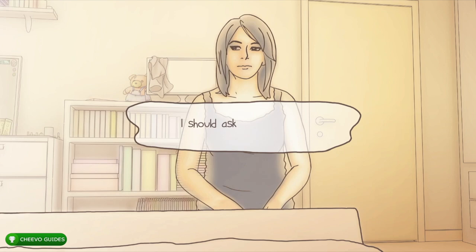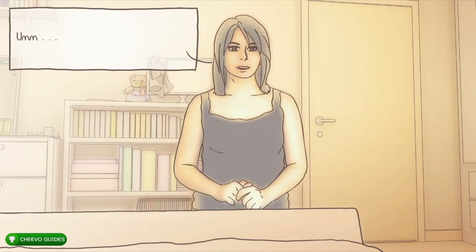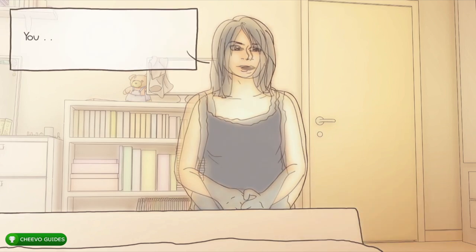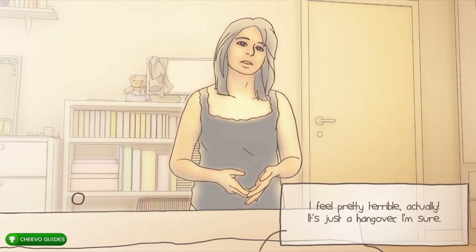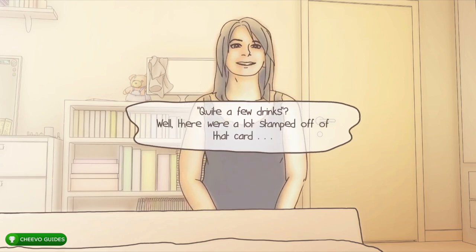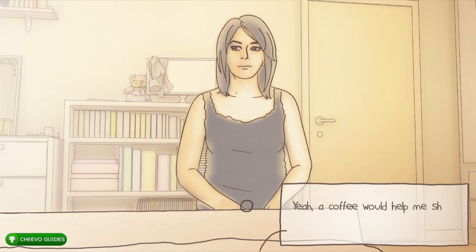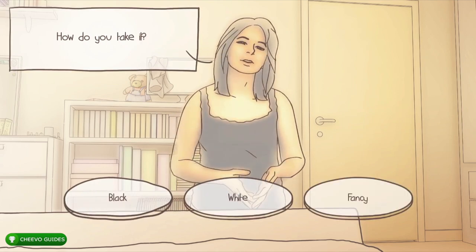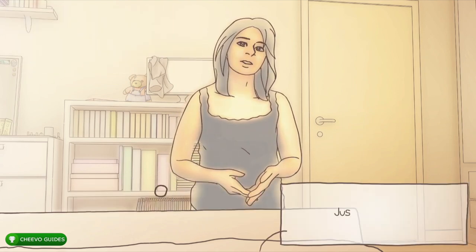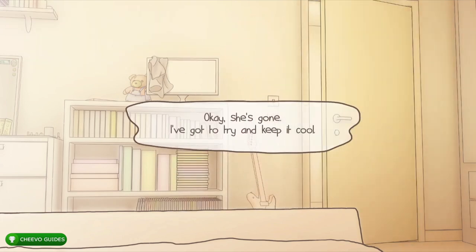A note of caution: if you keep pressing A to skip through dialogue quickly you might accidentally select an answer and have to restart. This really only happens on the first playthrough because on subsequent playthroughs you can hold the fast forward button, which stops automatically at dialogue choices. When the dialogue pops up, ask her about the time and tell her you feel pretty terrible. She'll ask how she can help — choose coffee, then choose black. She'll leave to make coffee and you'll have a second chance to look around the room.